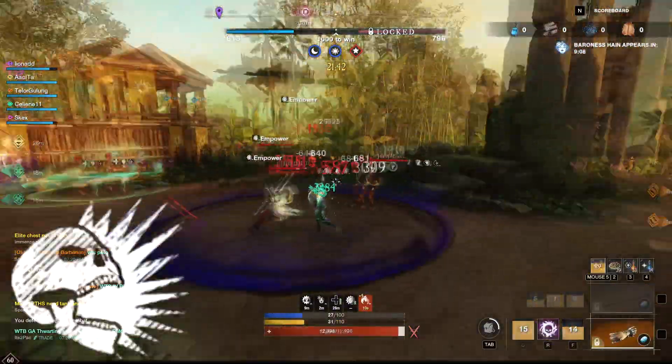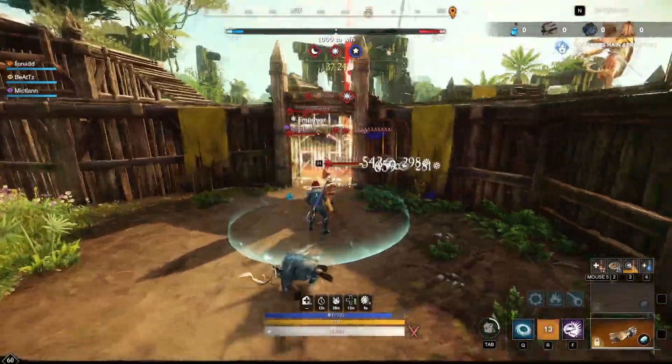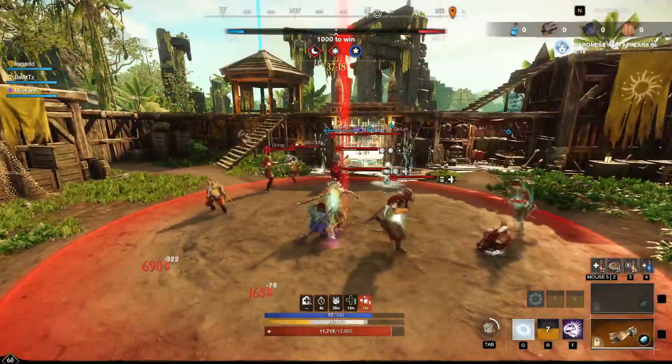The aim of the build is to snare people in place and burst them with Incinerate. However, just to forewarn you, this is just a fun build. It's not a crazy combo since people can iFrame Incinerate and perks like Freedom might set them free from your root early.